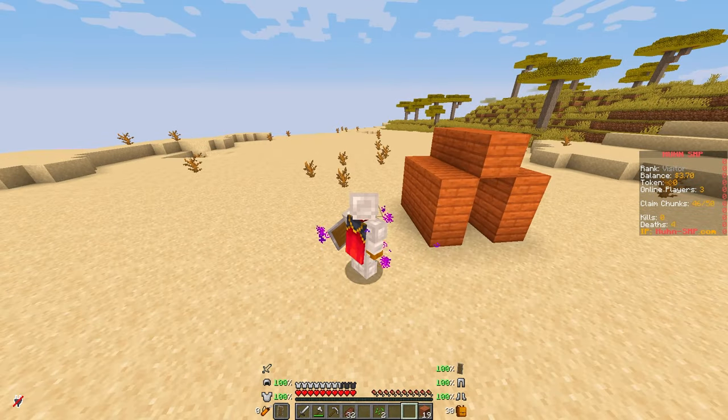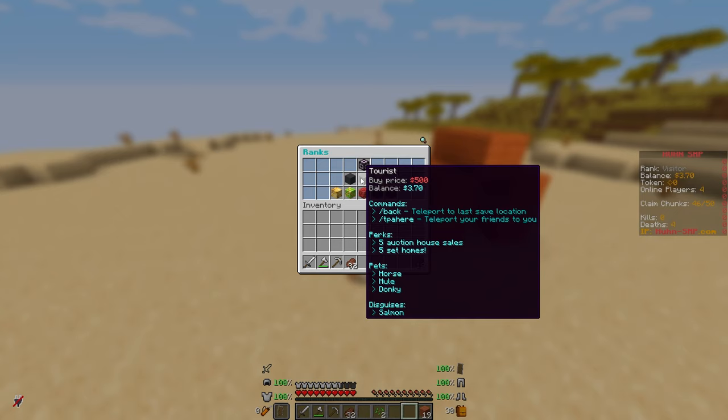Back to /ranks: you can buy the tourist rank for 500 in-game money. Then you get commands like /back, /tpa here, some extra set homes, auction house sales, and another fish disguise.